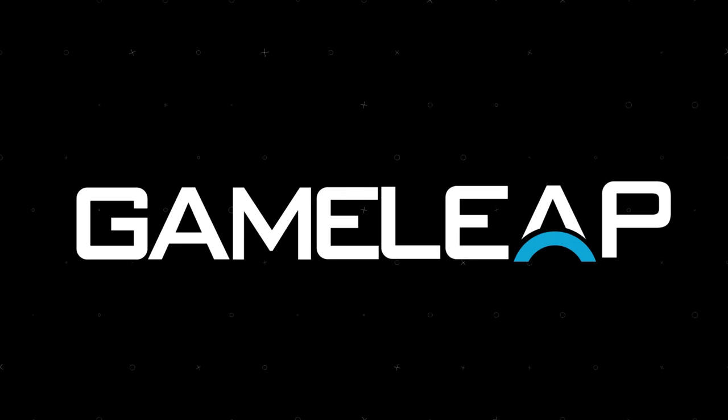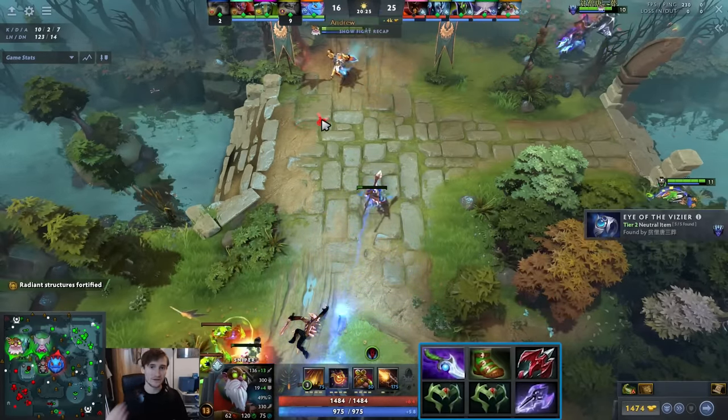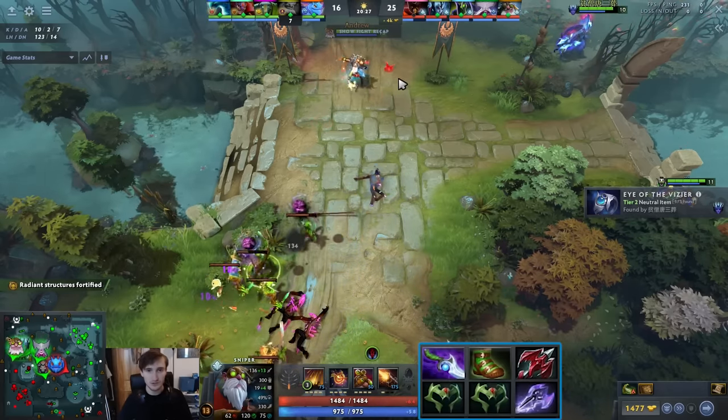Hey, what is up, guys? It's your boy Speed here, and today I'm going to be showing you the new way to play Sniper, which involves Dragonlance, Mage Slayer, and eventually Disperser — a very cool item build using some of the new meta items.